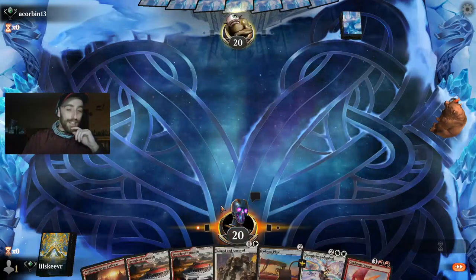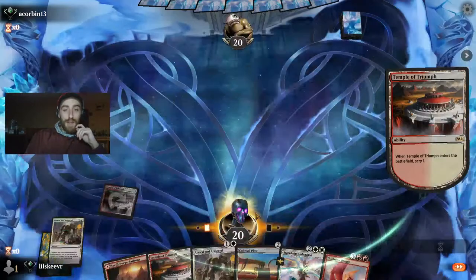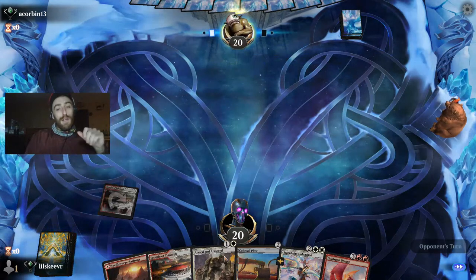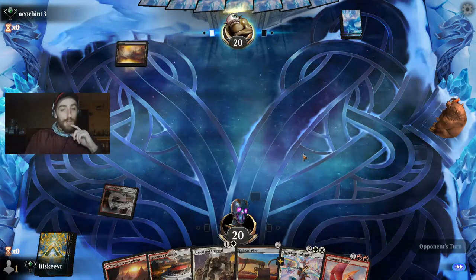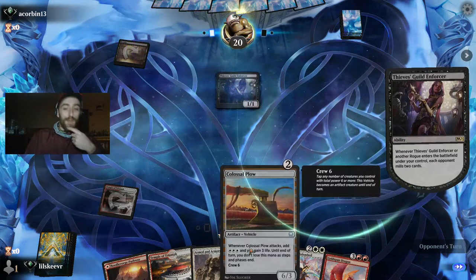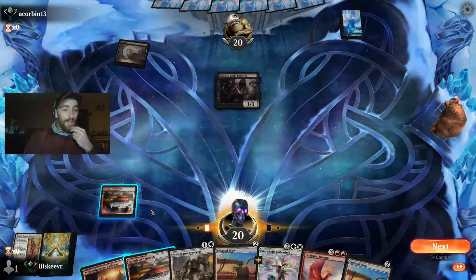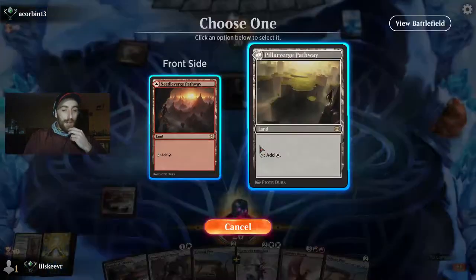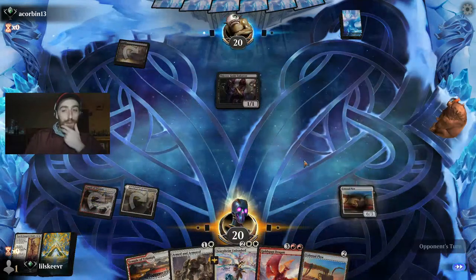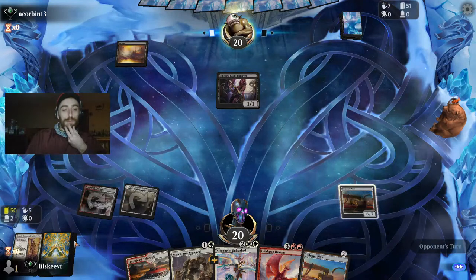Let's go ahead and lead with a Scry. We don't really need it right now — we run three Oxes and about three of the Carve, so between those six cards we should be able to tap our Colossal Plow. All right, we're against Rogues. This could be tough, but we do gain a lot of life so we're not worried about dying to their creatures.